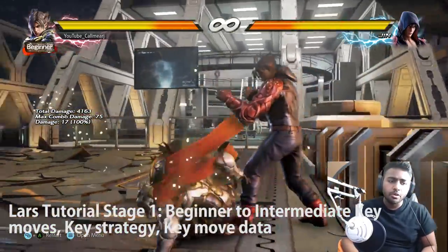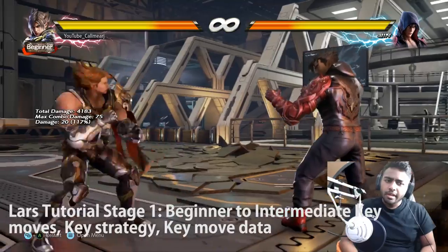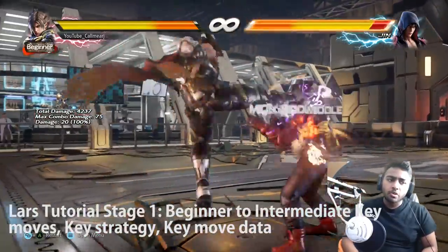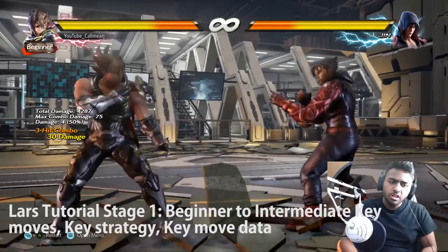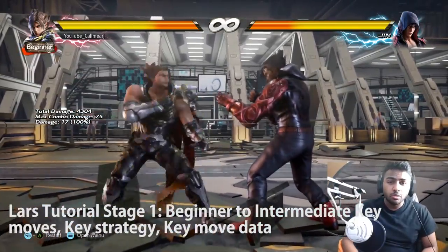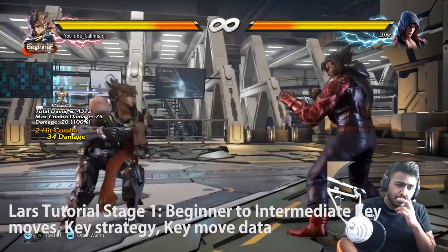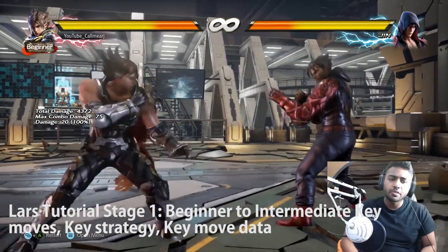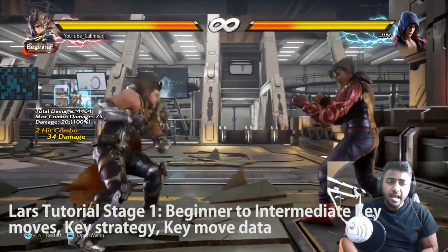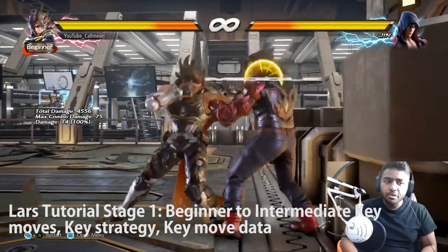Lars has other lows as well. This low has a lot of range and also counter hits into a combo. It can be punishable but it's one of the faster lows of that kind - definitely better than a snake edge - and if you're mixing it up with orbital heel or up forward 3, it's a good low. Another low which is very punishable but still used by the top guys because it's still quite fast and very damaging is forward forward 3,4. A key usage top Koreans use is they don't always finish it - they do the first move and keep applying pressure, then do it again. This flusters your opponent because they may be expecting more but you're just not finishing the string.